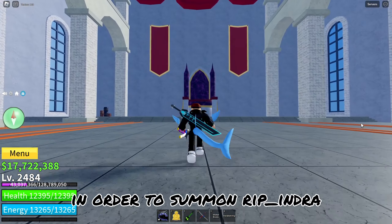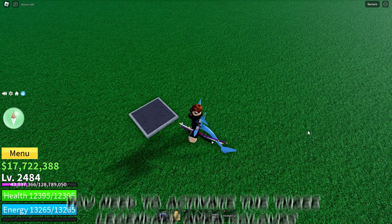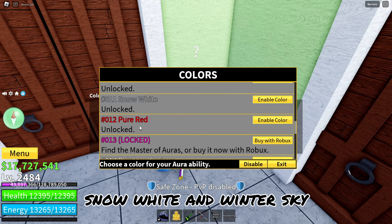In the 3rd Sea, in order to summon Ripindra, you need to activate the 3 legendary aura colors: Pure Red, Snow White, and Winter Sky.